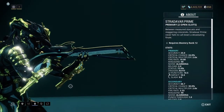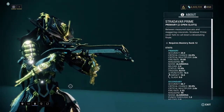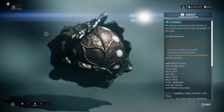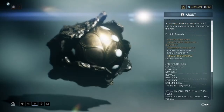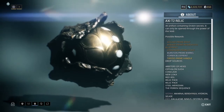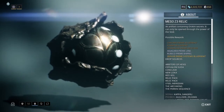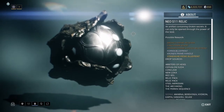Equinox also comes with the Stradavar Prime. This is a pretty good gun. I'll tell you where you can get those relics too. The barrel comes from the Lith M4 relic. The handle you can get from the Axie T2. The Meso Z3 has the receiver. And the blueprint is in the Neo S11.